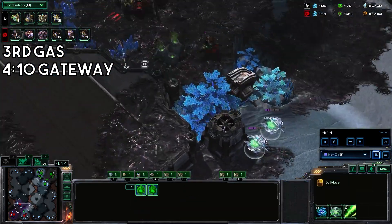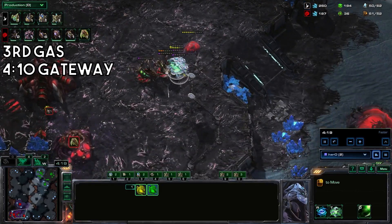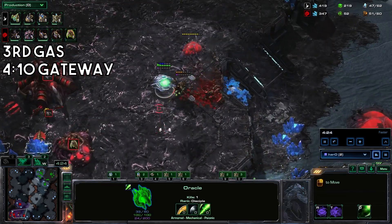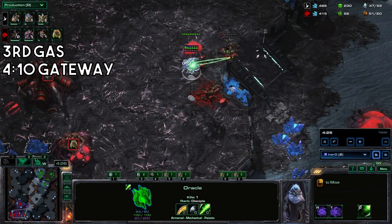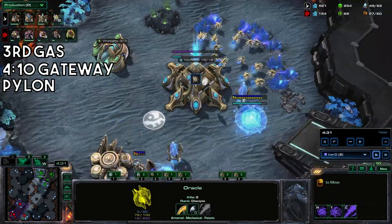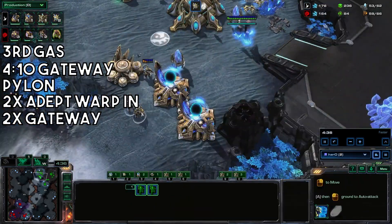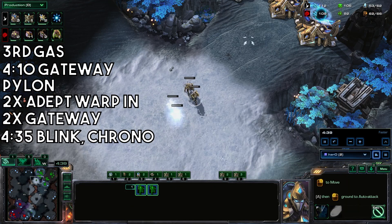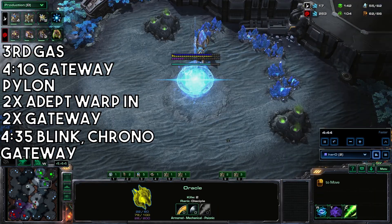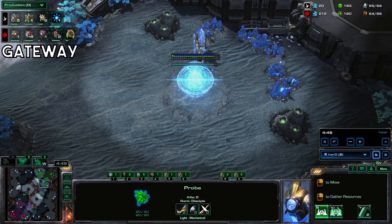Get a third gas and a gateway. Oracles should be scouting the opponent once again. Add a pylon, fill up that third gas geyser, and get two adepts and two gateways. Add another gateway as well, and don't forget to start blink on that twilight council and chrono it.